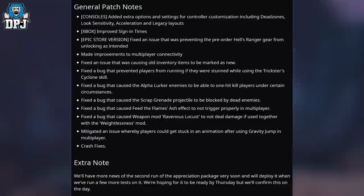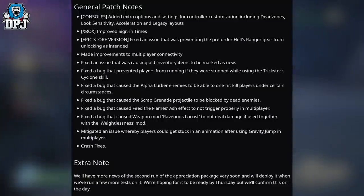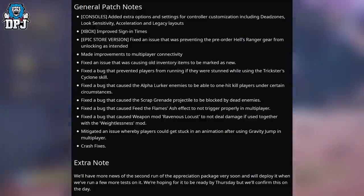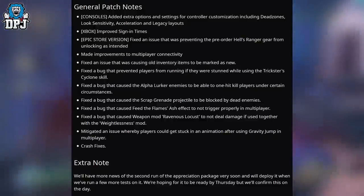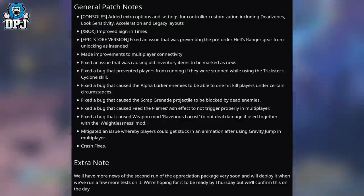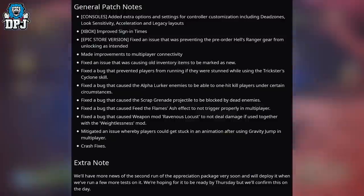Moving on to general patch notes. On consoles, added extra options and settings for controller customization including dead zones, look sensitivity, acceleration, and legacy layouts — this is actually quite a big deal. On Xbox, improved signing times. Epic Store version: fixed an issue that was preventing the pre-order House Rangers gear from unlocking as intended. Made improvements to multiplayer connectivity. Fixed an issue that was causing old inventory items to be marked as new.